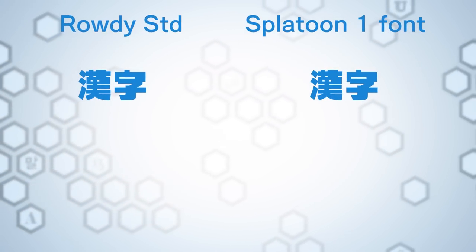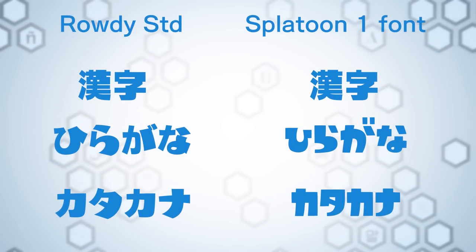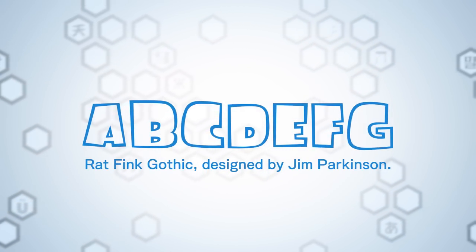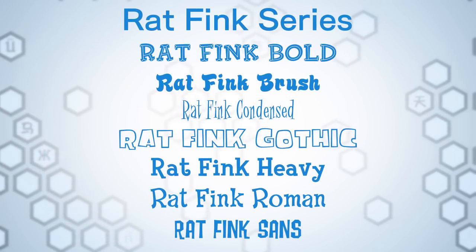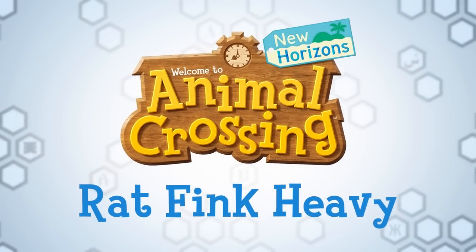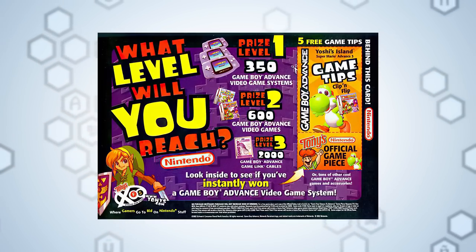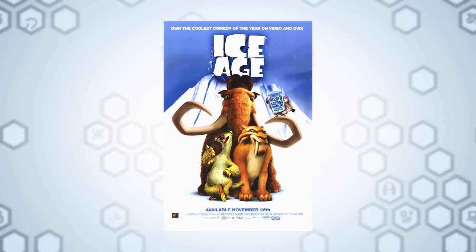However, while Splatoon's font appears to be entirely original, there are similarities with other fonts which cannot be overlooked. While it appears that only the kanji were directly taken from Rowdy Standard, many of the kana also have an extremely similar design. Being a showcard font itself, Splatoon's font will resemble others of its kind, but in particular its uppercase Latin characters seem to be almost identical to the font Rat Fink Gothic, also designed by Jim Parkinson. It is part of the Rat Fink series by House Industries, which happens to contain Rat Fink Heavy — the typeface used for the English Animal Crossing logo. A custom filled version of Fink Gothic has been used by Nintendo before for promotional uses, and this same custom filled version was also used as the main typeface of the Ice Age movie franchise.